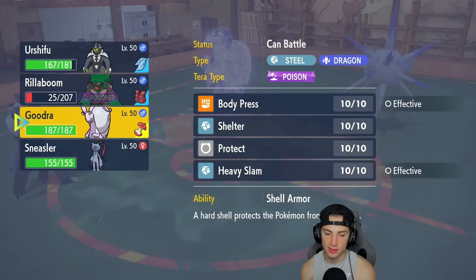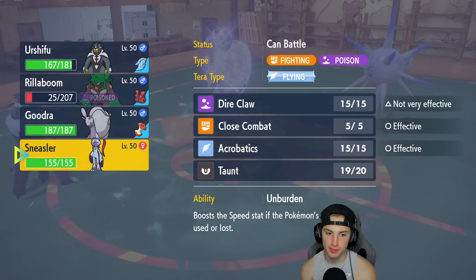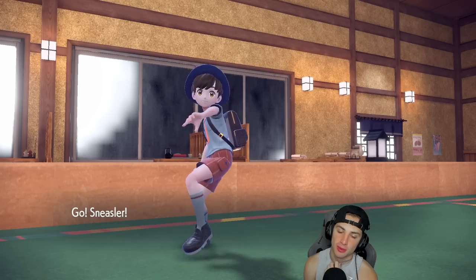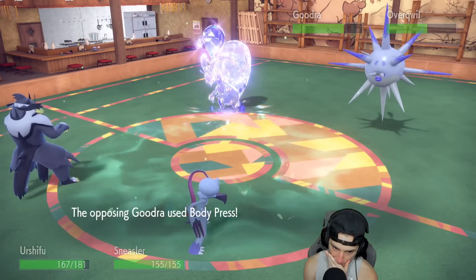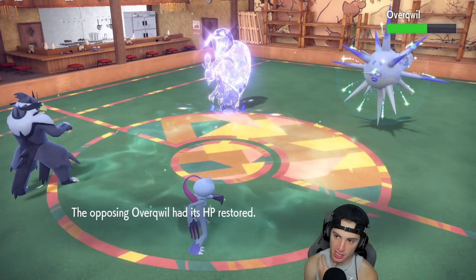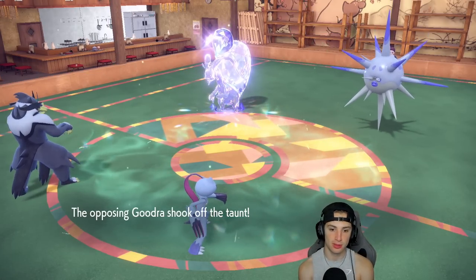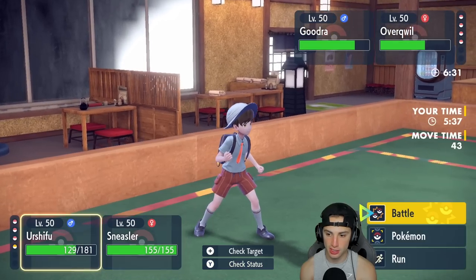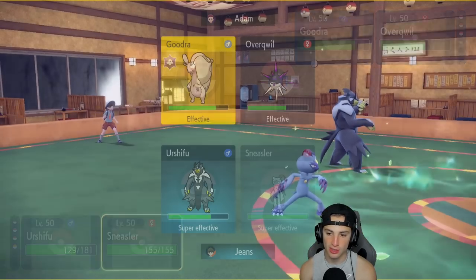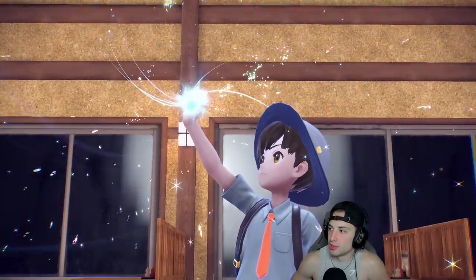I could bring back out Sneasler, go into Urshifu, or start Sheltering up. I think going back into Urshifu is fine, but I can't Body Press into that Goodra. Actually Sneasler is a good call — go for a Dire Claw looking for a poison on Goodra. They Body Press into us — that's fine, we soak it. I could double down into Overqwil if I want to but Overqwil might swap. I'll double down into Goodra — Surging Strikes alongside Dire Claw. Actually I'm going to Terastallize Sneasler and use Acrobatics; we're already Unburden-popped.